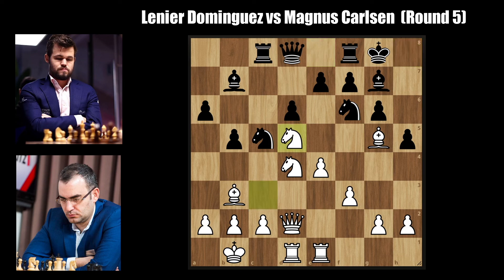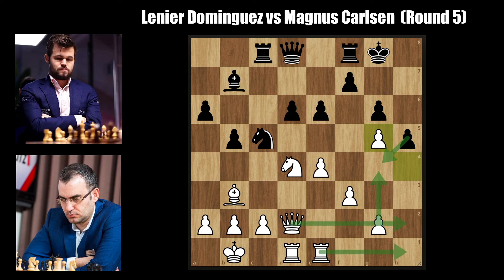Rook c8, bishop to g5, and Magnus finally castles his king. Knight d5 by Lenir, taking advantage of the bishop on g5 exerting pressure on the pawn on e7. E6 by Magnus attacking the knight, captures on f6, and white goes for h4, forcing black to recapture on g5. Bishop takes on g5, h takes on g5, and now the stage is set for future opening of the h-file and mate. Magnus goes for king to g7, anticipating the g4 push, so if g4 ever comes he can play rook to h8 and protect everything. Queen to e3 by white, trying to use the pin down the d-file for some future f5.